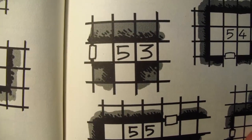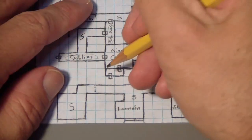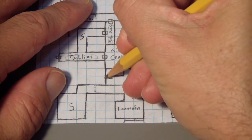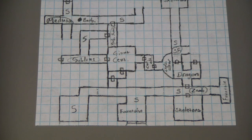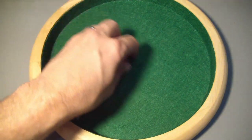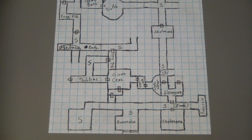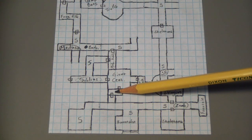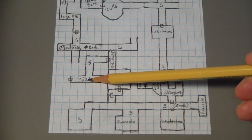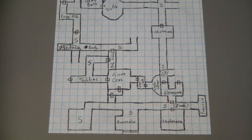We rolled a 53. That's not going to fit well, but we'll put what we can — a tiny, tiny little room. It was a corridor, so that's what we use for the content roll. Inside: a 4, which for a corridor means empty. I'm choosing to leave it alone. I'm already going to have to backtrack quite a bit, so we'll backtrack three rooms and go out that door. Let's do three rolls to see if we run into anything along the way.